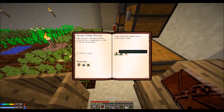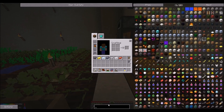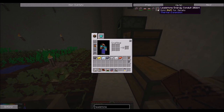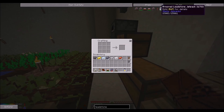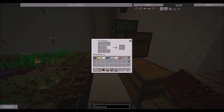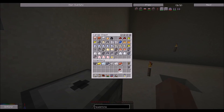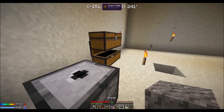And then a leadstone energy conduit — is it that? Yep. Redstone, lead, and glass. So we need some redstone and lead, and we need some cobble or one piece of sand.